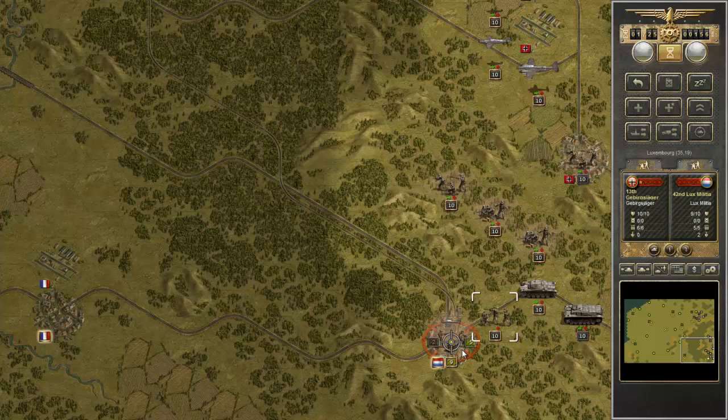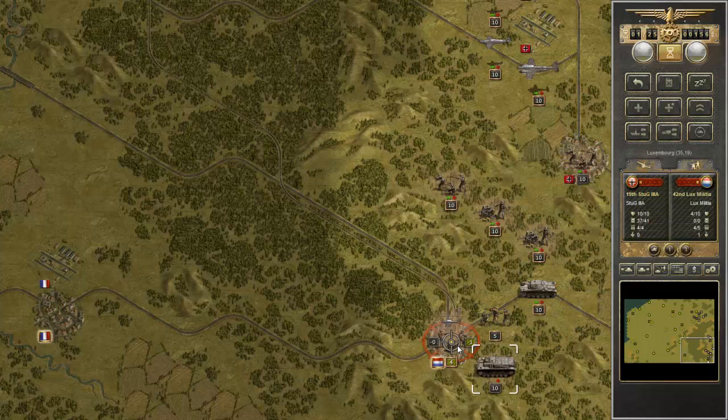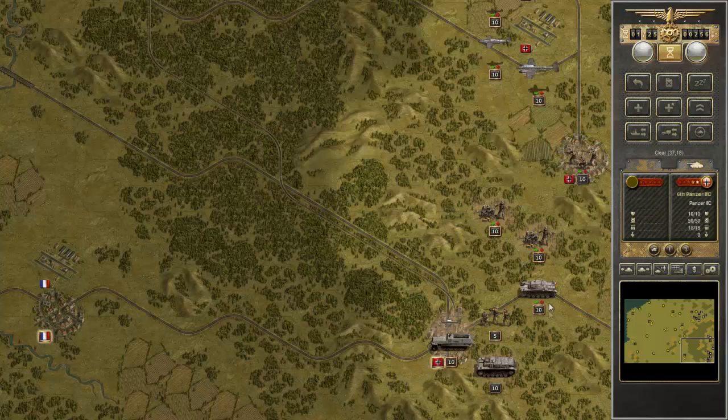The existing game is something like 20-plus scenarios which lead you through the war as you progress. Depending on how you play, you either go a more traditional route or go to more extremes — if the Germans had been incredibly successful, you can even see potentially the invasion of the United States.